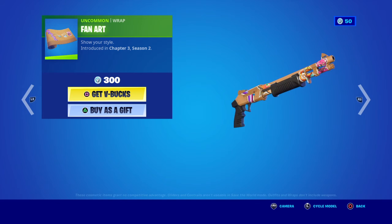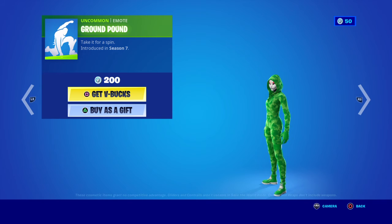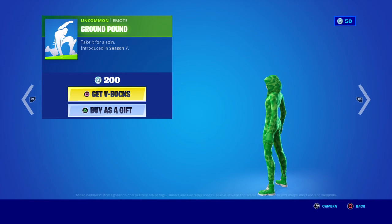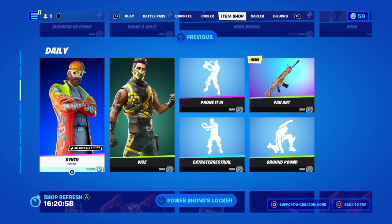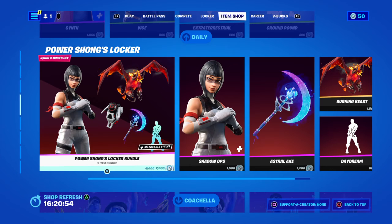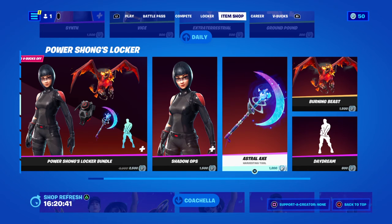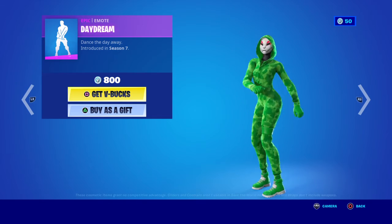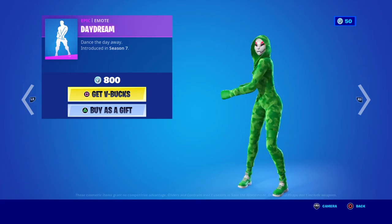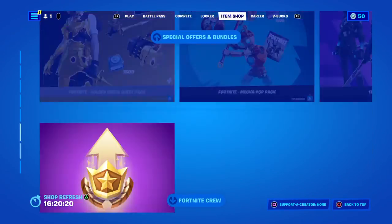Grand Pound emote works with any male character - Spider-Man, Iron Man, Batman, probably Moon Knight too, that could be a good one. 200 V-Bucks - I don't have 200 V-Bucks for this one either. Even Prowler - that'd be good for Prowler. Power Song locker bundle is 2500 V-Bucks - not bad. Or you can get it on your own: Astral Axe is 200, the full bundle is 1200, Daydream is 800, Burning Beast is 1500, introduced in Season Seven. Loot Station sling - that's still fair.